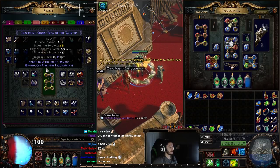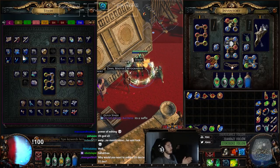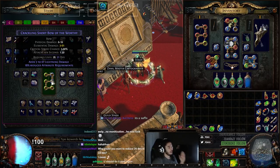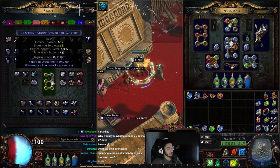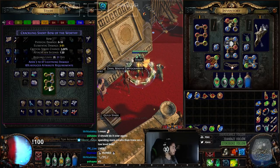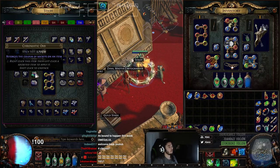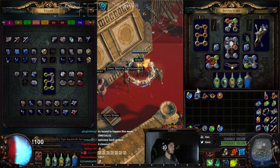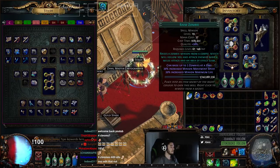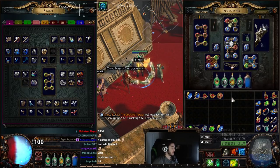Okay, look at that. We got it. Only took like four chromes. So now the colors that I want is blue, blue, red, red, red, red on this bow. So I can have raised zombie, minion damage, melee physical, melee splash, ruthless, and maim. But I didn't want to go ahead and roll over my current bow because I feel like I could sell it. So let's go ahead and chrome it.